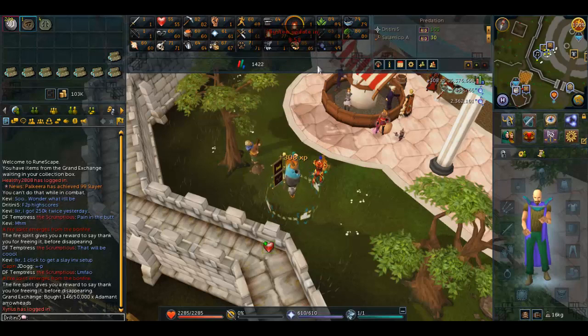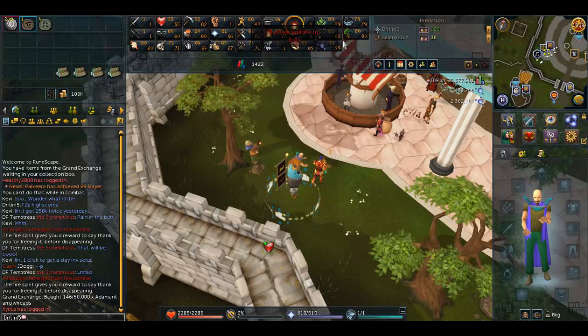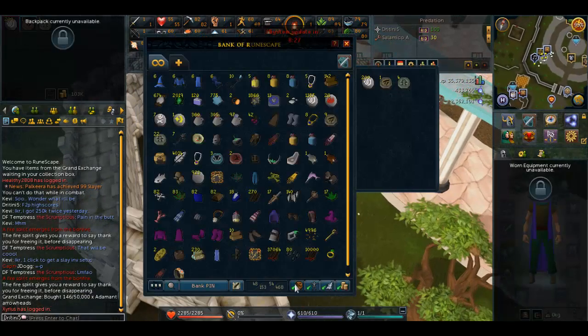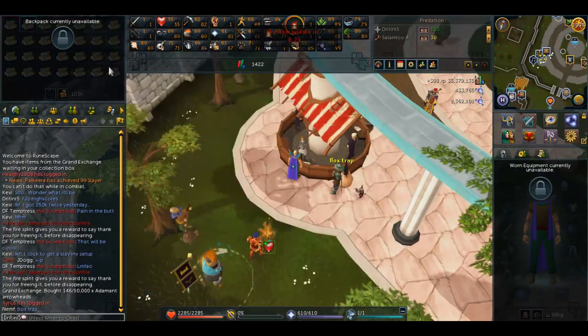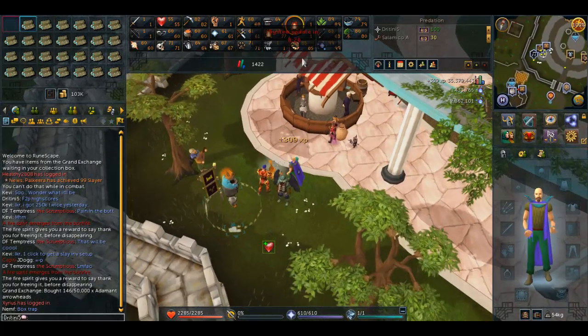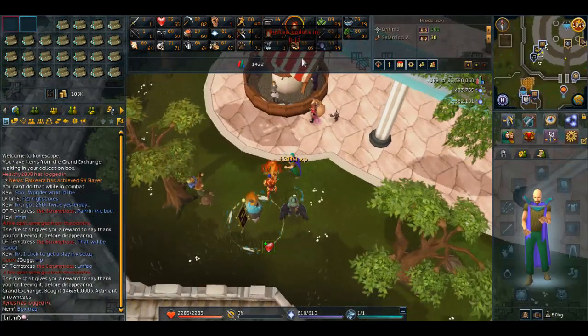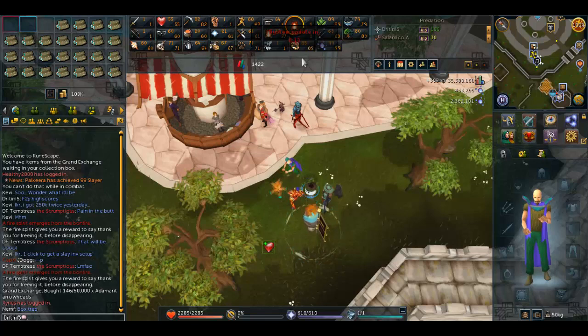The only hard skills I really have left to do are Agility and Runecrafting. Everything else is fast, easy, and AFK — like Thieving, which I can do during Fish Flingers. Runecrafting I don't enjoy doing efficiently; I usually just pick an island, AFK, click random nodes, and click on soul runes when I need to. But to do it properly you have to manage nodes and avoid certain runes, which isn't very fun.